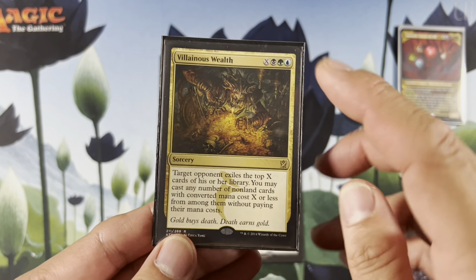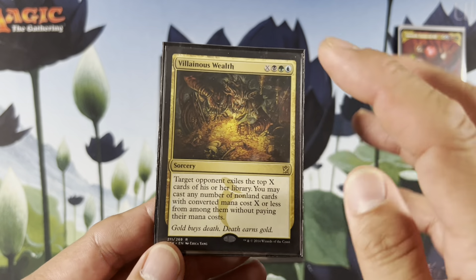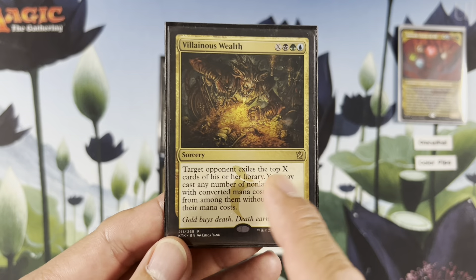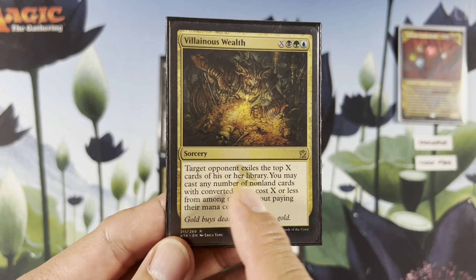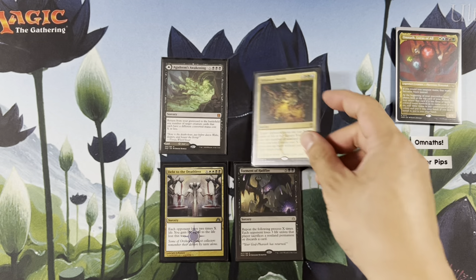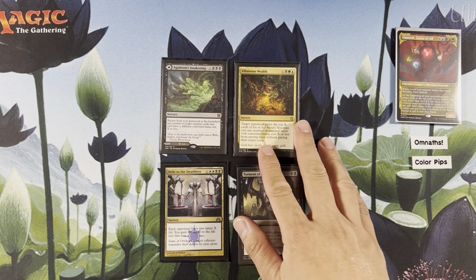Villainous Wealth — every time I get a chance to play it, I want to play it because I love stealing my opponent's stuff. X of Sultai. Target opponent exiles top X cards of their library. You may cast any number of non-land cards with mana value X or less among them without paying their mana cost. So you just pay 10 and play everything they have, which is amazing.